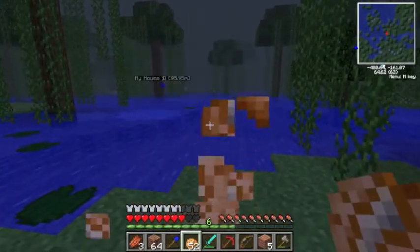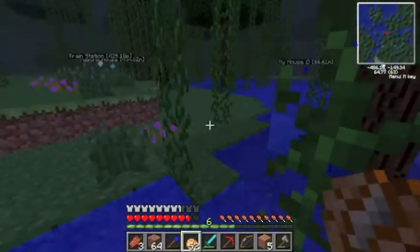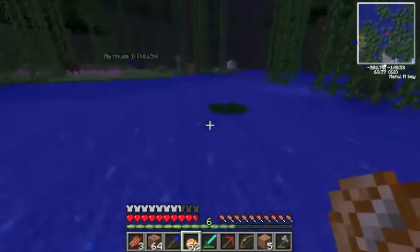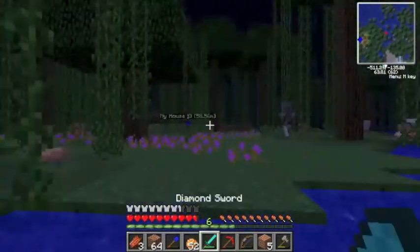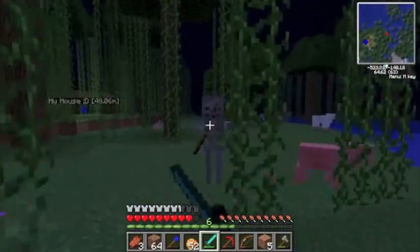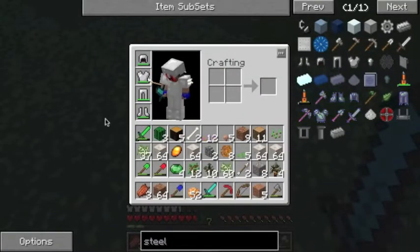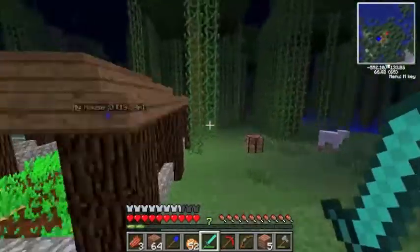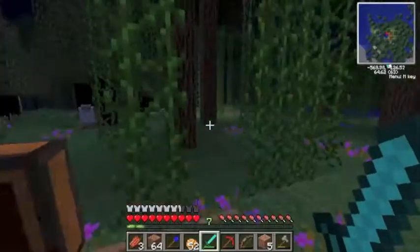I might make a lily pad thing across. I don't have arrows - this is bad. I don't like mobs. They're not friendly, unless they're friendly mobs. Bone meal - that's important. Let's get over to the bed. Tell Mason to sleep real quick. I still got the sticky resin stuff.